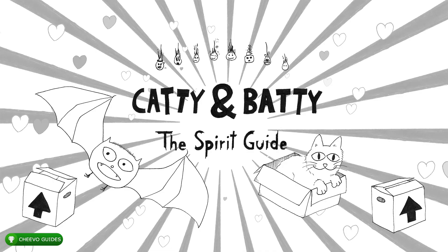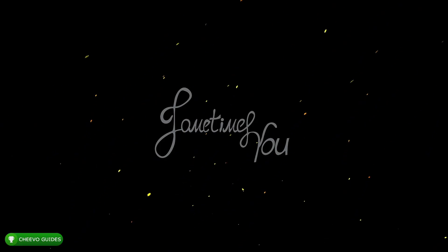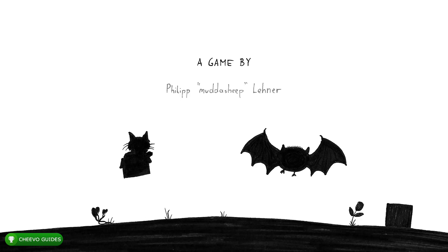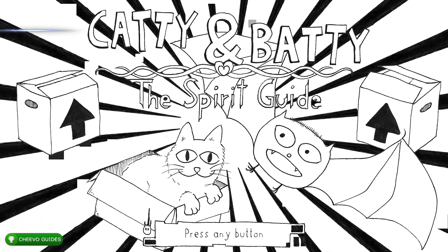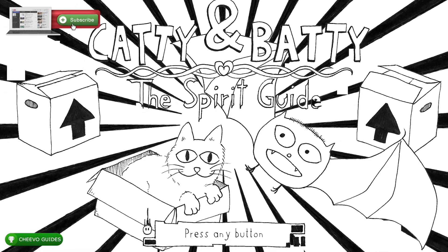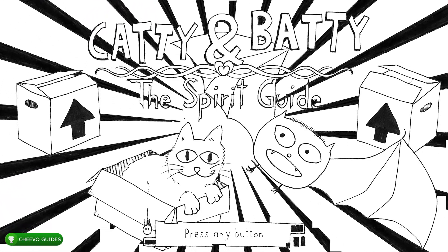What's up guys, this is back here again with another achievement guide. Today we're going to be focusing on Caddy and Baddy the Spirit Guide. This game was published by Sometimes You and it was developed by Philip Lenner. This game is a super easy 1000 gamerscore in 15 minutes with a glitch. The game is going to be releasing on October 13th, 2021.